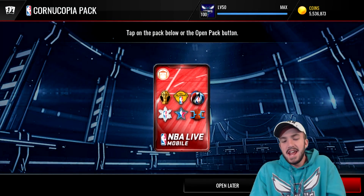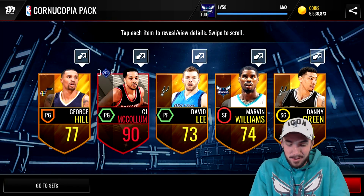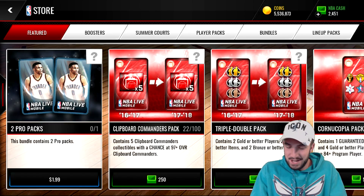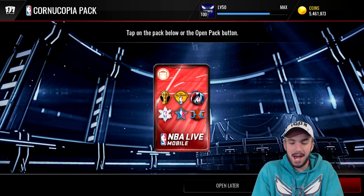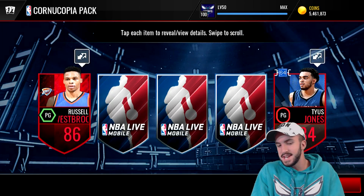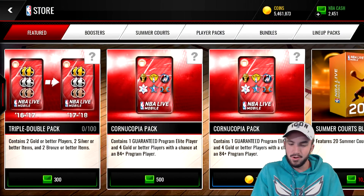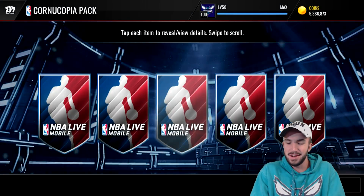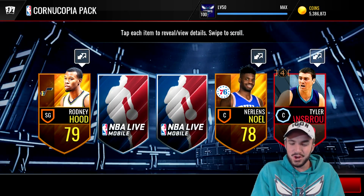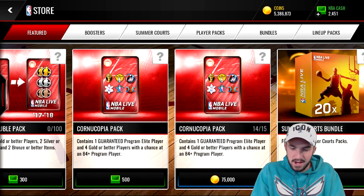We can pull nothing in the rest of these packs and I would still be hyped. We get a 90 overall CJ McCollum — that's probably not even going to make our coins back, because 93 overall cards are now selling for like 90k on the auction house, which is absolutely ridiculous. We get our worst program pull, but we do get a double elite — a double elite is probably worth more than the CJ McCollum we just pulled. And we get a 92 Tyler Hansborough as well, so pack luck seems to be better today.